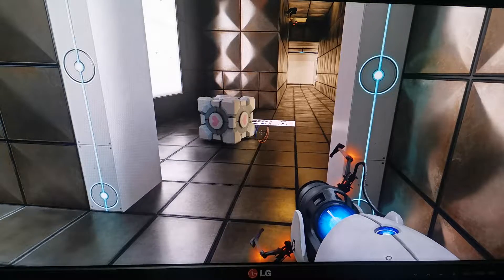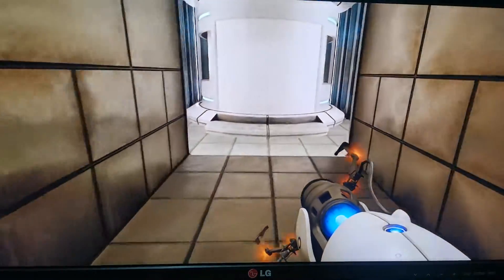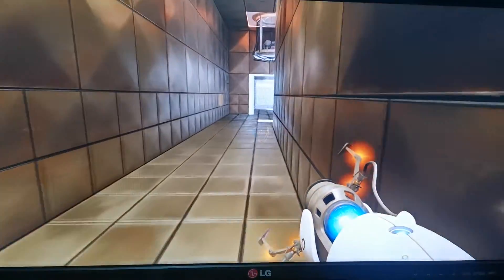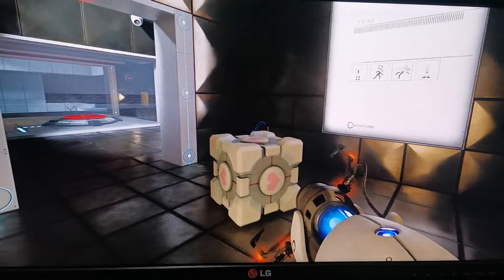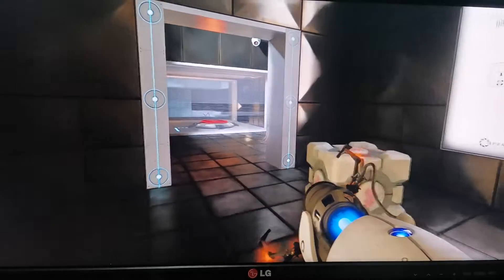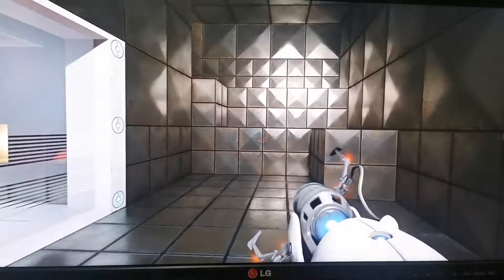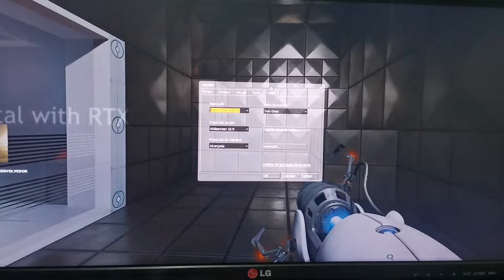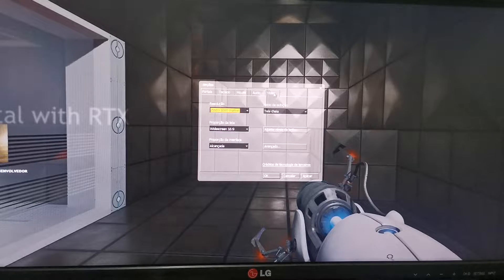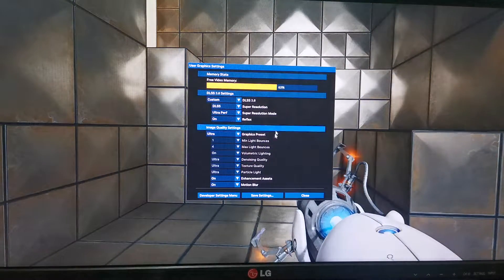I have the minimum system required to run Portal with RTX and it's running very well. I don't understand why there are so many complaints about it. I think you don't read the loading screen. The loading screen tells you to do the shortcut Alt plus X to adjust performance. You don't need to go to options, video settings — this is from the old game. The new game uses the Alt plus X shortcut.